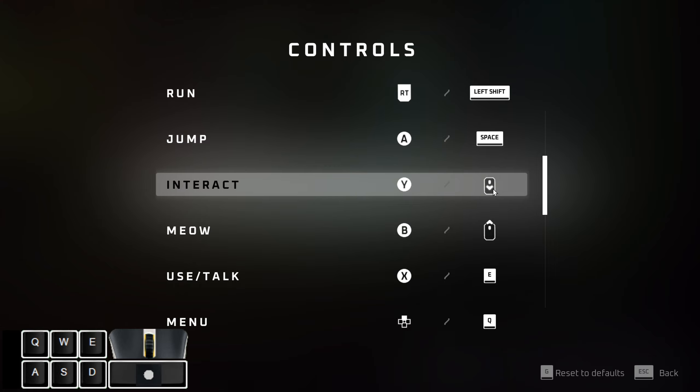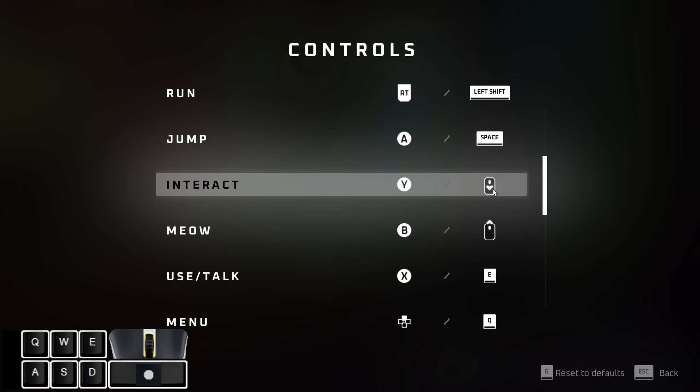The glitch is gonna be way easier if you have interact bound to the mouse wheel directly, but it's possible still if you play on console or have it bound to a button. It's just gonna be way harder because having it on the mouse wheel allows you to have an interact input every frame.